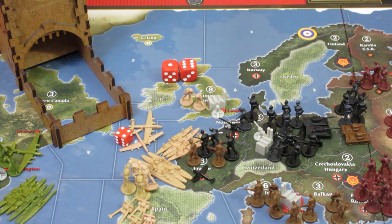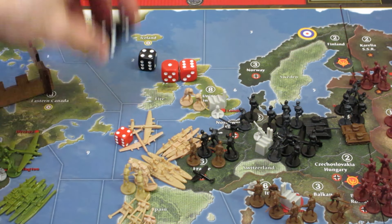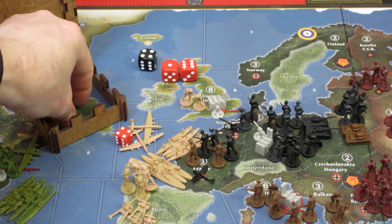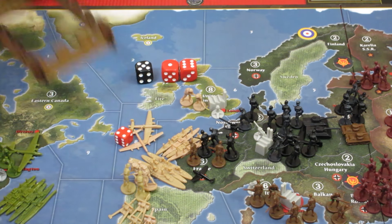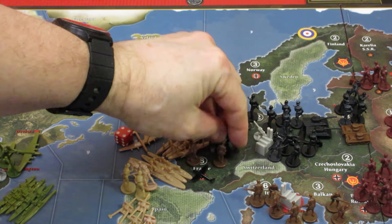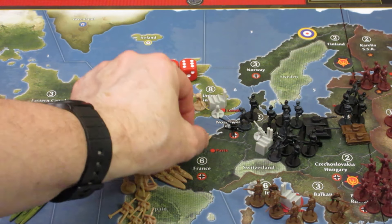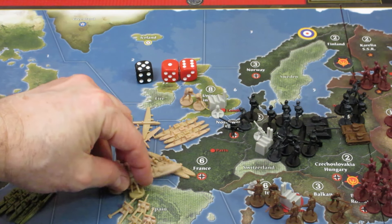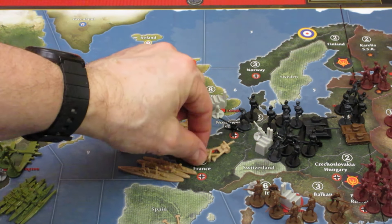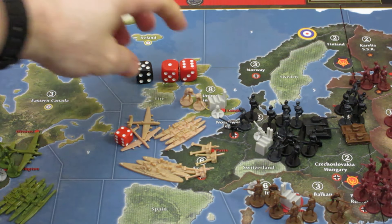The defenders retaliate: two fighters and five infantry hitting on twos — and they did a fine job with four hits. Plus one aircraft hitting on four or less for defense — that's five total hits. Seven to five, that was very costly for the UK, but also costly for Italy and Germany because they are completely out of France and lost an aircraft, which is going to hurt them pretty bad. The UK has to lose five units: four infantry and one artillery. The UK now has three artillery in France, giving them an IPC boost of six.